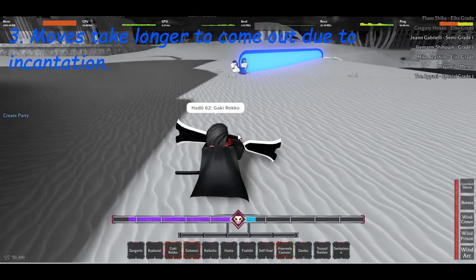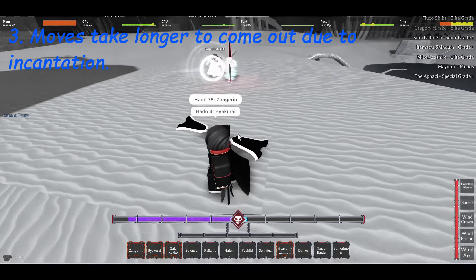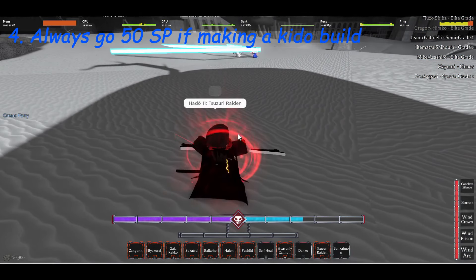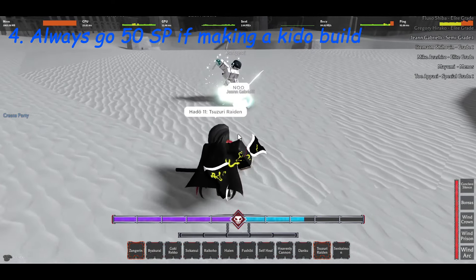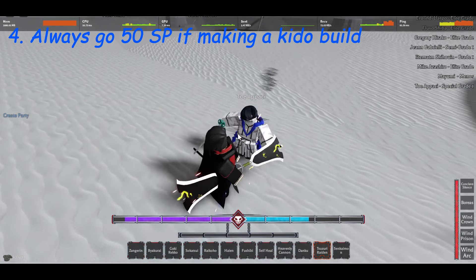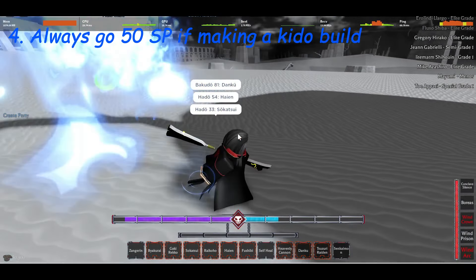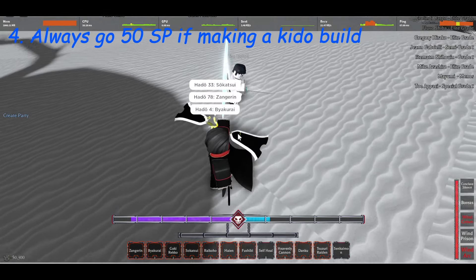This is also why Kido suffers a bit at closer ranges versus other skill trees, though you can be a menace at close range as well. And lastly, if you're going to make a Kido build, please go 50 Kido minimum. This is due to a thing called Advanced Kido that you get when using 50 skill points. What this does is makes moves like Gakireko actually viable and useful. 50 Kido will also unlock the best moves in the entire skill tree, so please, 50 Kido minimum.